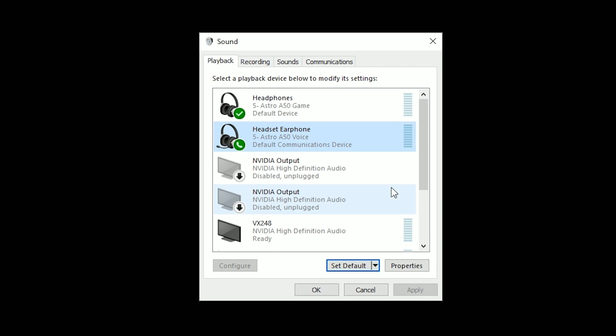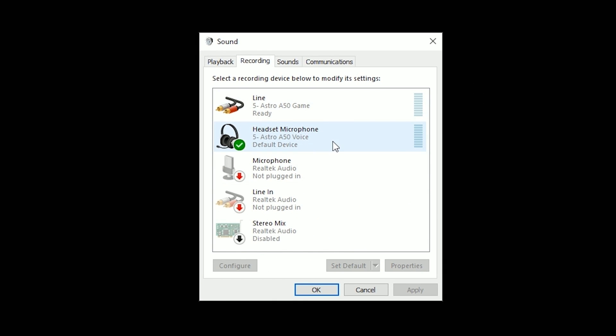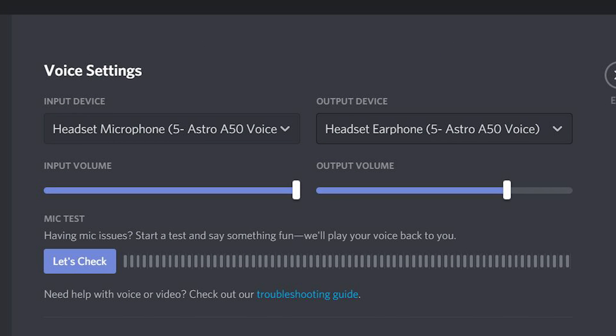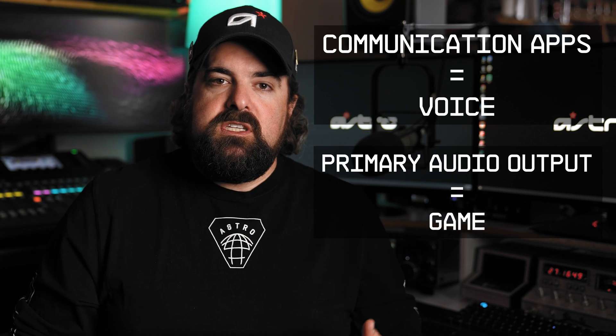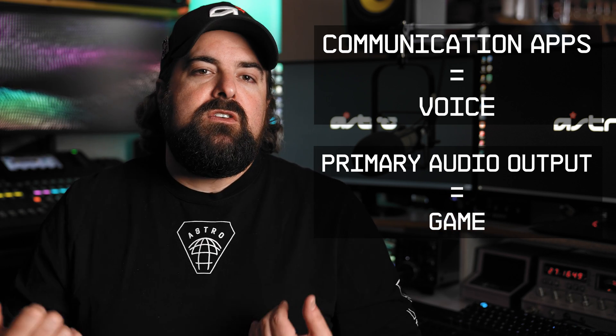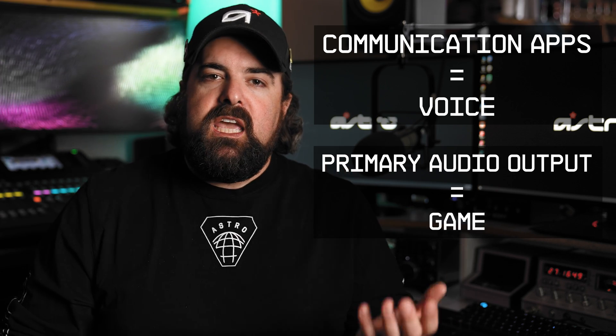Next, go into all your voice communication software — things like TeamSpeak, Discord, Zoom, Skype, whatever you use — and set both the input microphone and output audio to voice. This sends your input and output down the voice channels to your mix amp or headset. By setting communication apps to the voice device and your primary PC output to game, both signals travel separately down the USB path to your audio device, letting you mix game and voice on the fly.